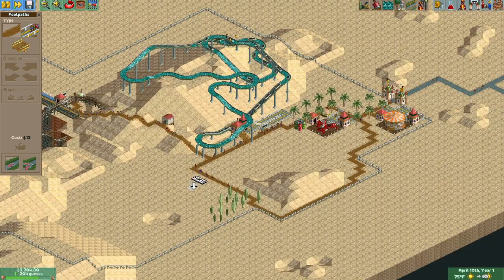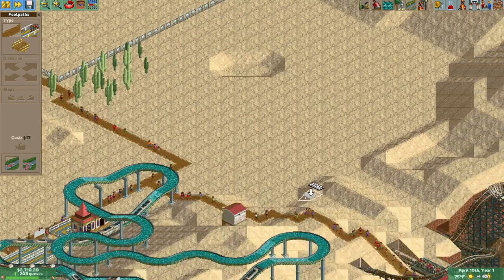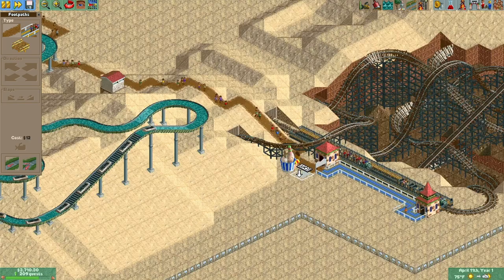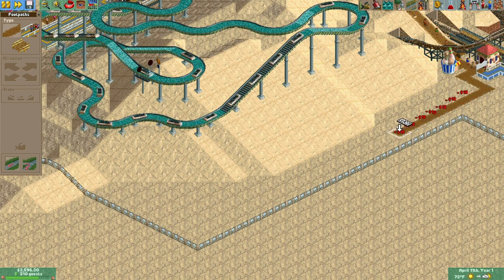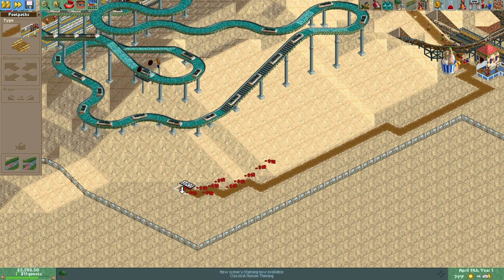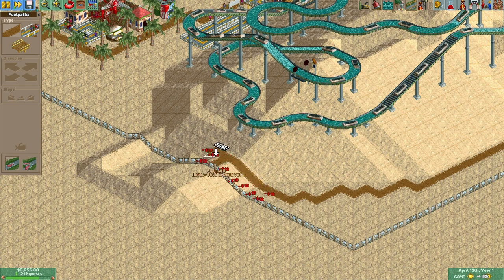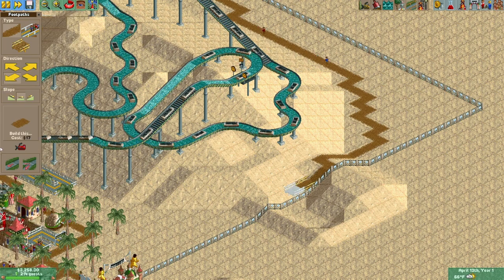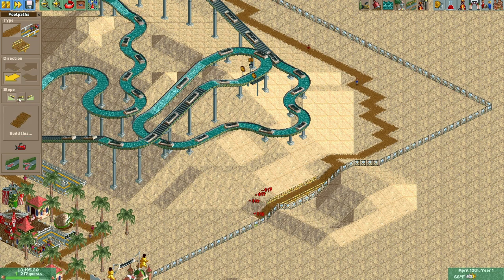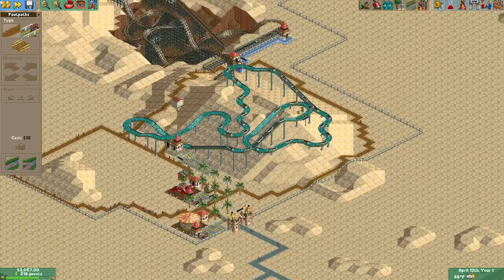This is wasted space but I'm trying to look organic here. That's one loop done. You never want a lot of dead ends in your park because guests have a horrible time finding their way around, so loops are always helpful. Then we'll loop around behind the log flume.